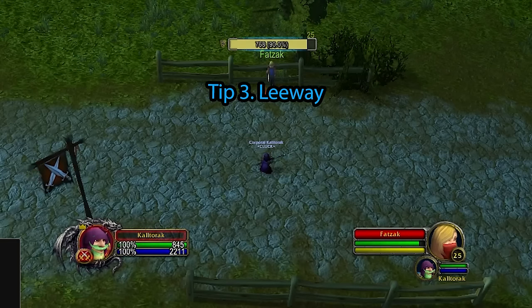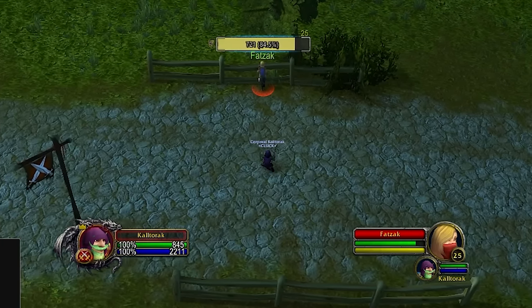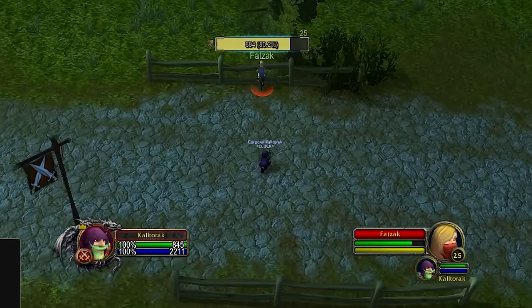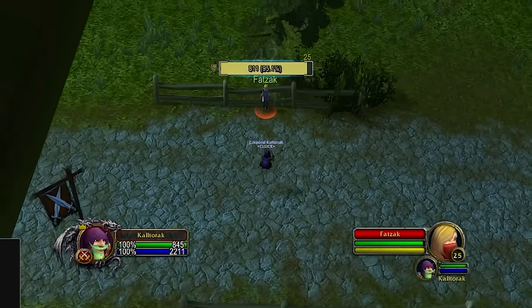Tip number 3: Leeway. What is leeway? Leeway is in the game for lag and melee attacking. It's a latency system that buffers melee combat to allow people to hit targets a little further than you normally would, in case there is weird lag going on. Leeway attacks increase the range of melee swings pretty massively, as you can see in this clip.